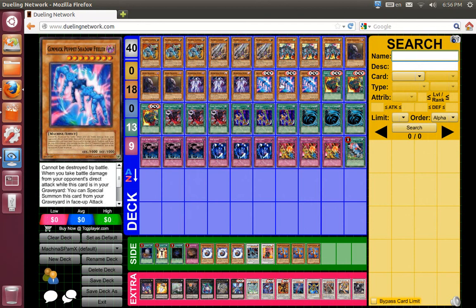Also got Gimmick Puppet Shadow Feeler, mainly because of the special summon effect — I can't be destroyed by battle. So that comes in handy to help me avoid taking too much damage. I do take 1000 damage by activating the effect, but still, it's a good Graveyard effect.